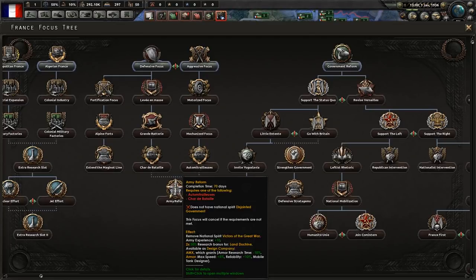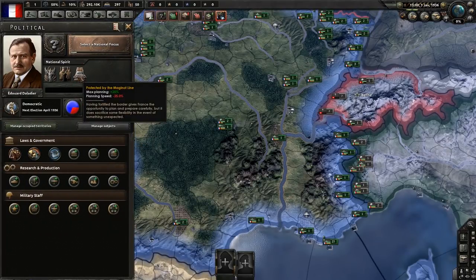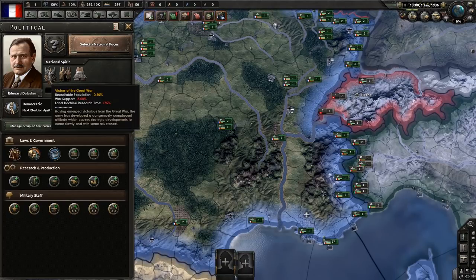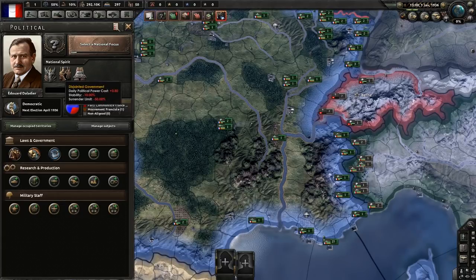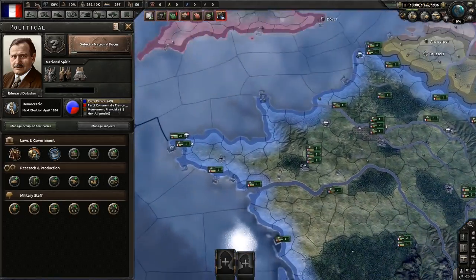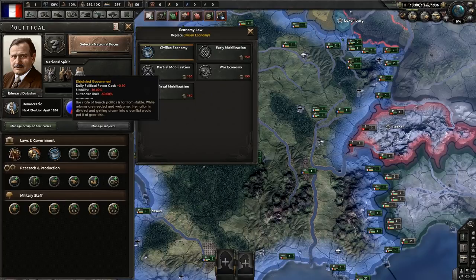France has national spirits. The first one is Victors of the Great War - this simulates that we won World War One and there's a contentedness to the army. They don't see a reason to advance because we won and we've got the Maginot Line. They also have a Disjointed Government which means we lose a lot of political power, which is like your primary currency in the game. We also lose stability, and it means we surrender easier because our current government is very unstable.